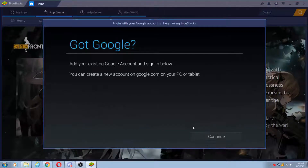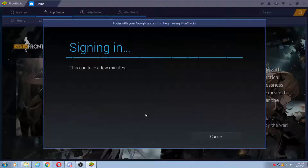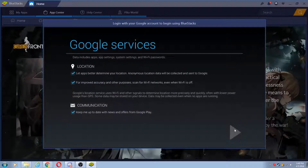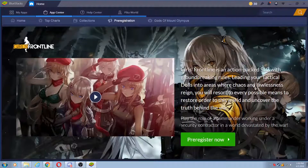Got Google — add your existing sign-in. We'll go ahead and skip this part where I sign in. And there we go, now we've signed in. We'll allow access to all this fun stuff. This tablet belongs to Hubster. Now we've got some suggestions for games.